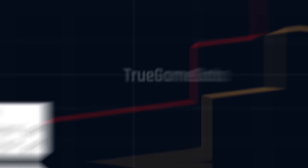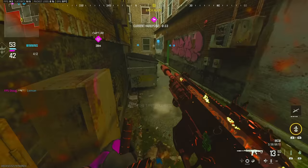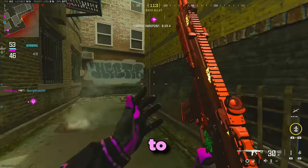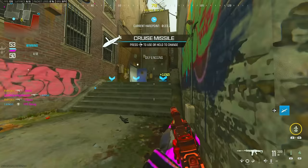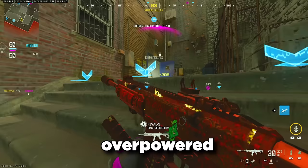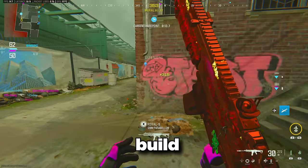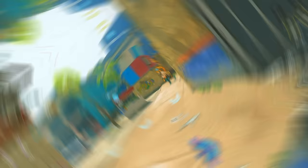It also has a much faster sprint to fire, so when you factor all those things in, take a look at this graph. The red line represents the TTK for the first MCW, and the yellow or orange line represents the second MCW's TTK when you factor in the sprint to fire delay. So technically, the faster MCW will kill faster. It has less forgiving recoil and it's not going to be as easy to get kills from a distance, but if you run into someone using the normal MCW build and you're using this one, in a fair gunfight where you both hit your shots, you will most likely win — because you have an almost entire millisecond faster TTK. It's kind of overpowered when you break down the numbers, and it's been my favorite build to use this season in ranked.